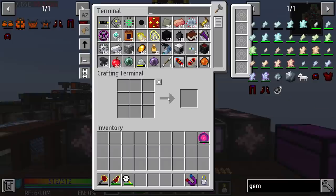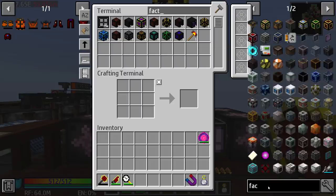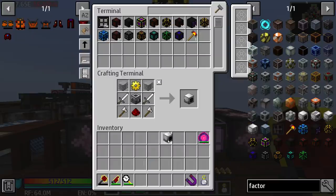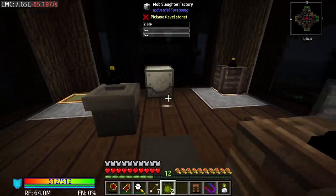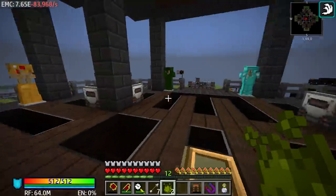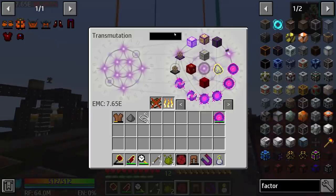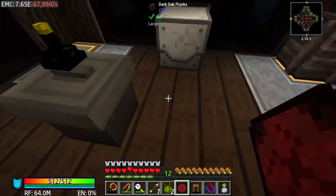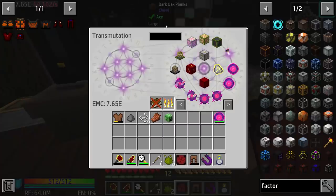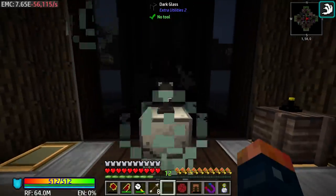Pink slime was something we really needed to get - I need the slaughter factory. Let's find it. I probably had one stored away. We need to get this down here and get a range upgrade on it. I also have to go back because I put my tablet in here. Range upgrades - that range upgrade should be just fine. But the thing we need to get in here is a little bit of pink slime and some power - let's get that on there.